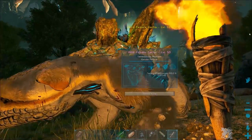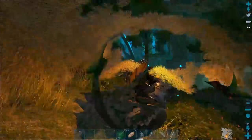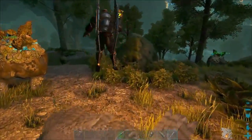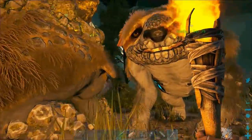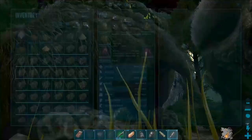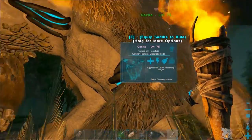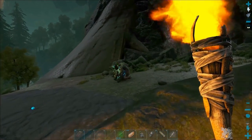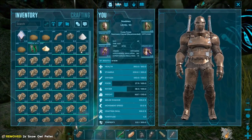Times 4 taming by the way, and 100% efficiency. Let's bring you next to the other one and compare production. On this one I've got raw salt, fungal wood, stone, oil, and metal. On this one: organic polymer, congealed gas, blue crystals. Now if you're very lucky, you'll be able to tame one that produces black pearls and you'll get more black pearls than you've ever seen in your life.